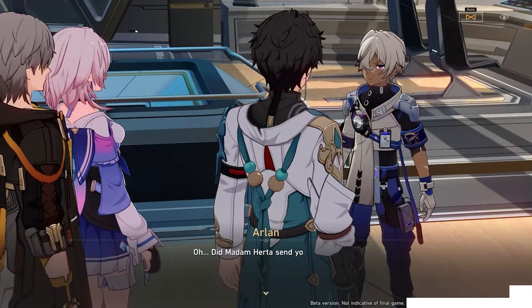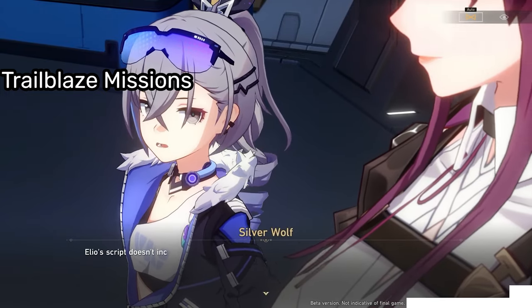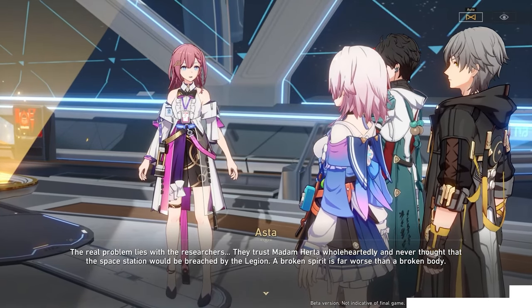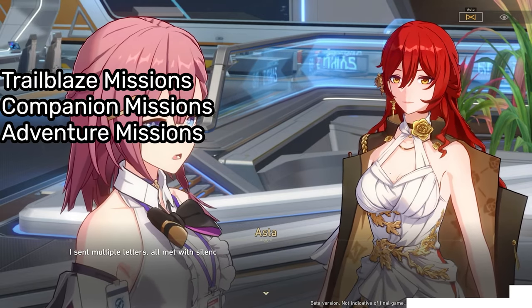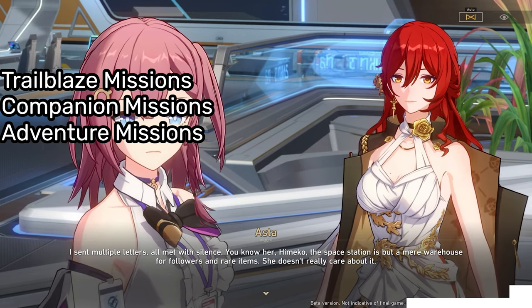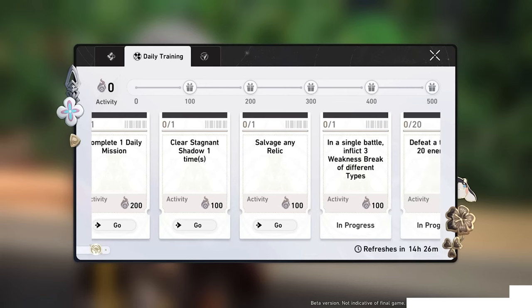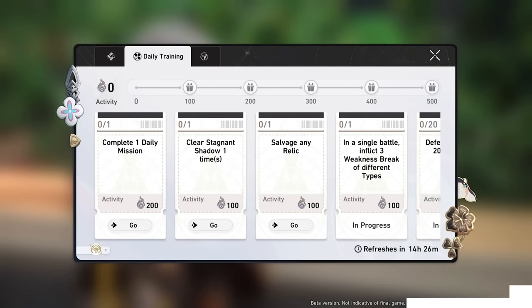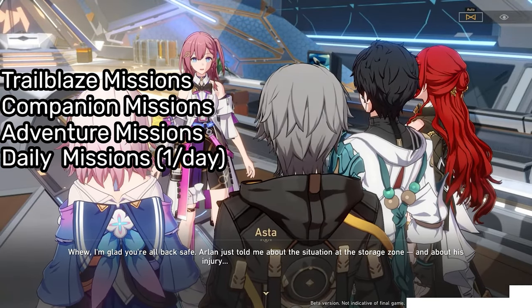Finally, let's talk about the game modes in Star Rail. There are quite a lot of game modes so I'll try and summarize them. First of all, we have Trailblaze Missions, which are essentially the main storyline quests, like the Archon quests in Genshin. Then there are companion missions that are like character quests and hangout quests in Genshin, but in Star Rail these companion missions all have voiceovers, so it would be less boring than in Genshin where sometimes it might feel like you're being forced to read something. Side quests in Star Rail are called Adventure Missions and they can be found all over the overworld map. One very different thing about Star Rail is that there aren't any daily commissions. Instead, you have the daily training system where you complete activities that involve combat, interacting with stuff in the overworld, and more, to fill up a bar which gives you 160 Stellar Jade per day. You can choose a combination of different activities, as they all have a different value — most are worth 100 points, while some are worth 200, with the maximum reward requiring 500 points. You also have one daily mission per day, but it isn't tied into the daily training system.